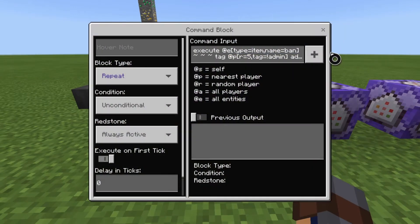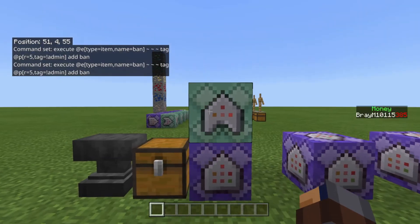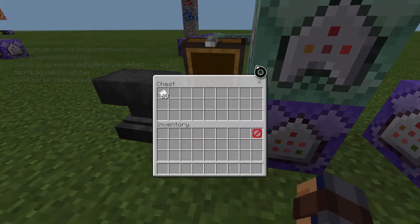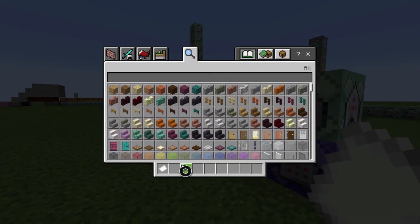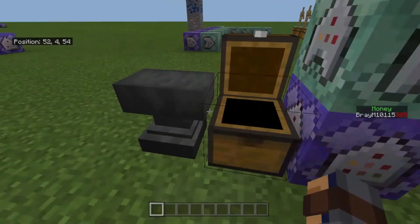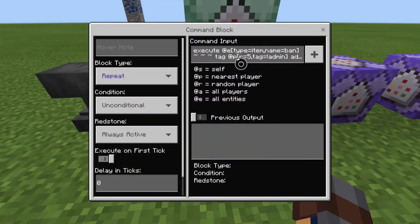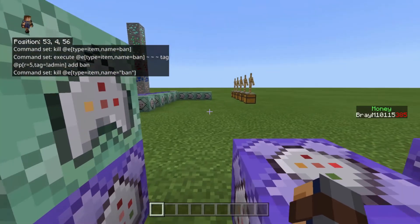So just copy that — it's repeat, unconditional, always active, zero ticks. That's that one. And I'm sorry if this tutorial is a bit rough, it's been a long time. Then the next one is gonna be chain, conditional, always active, zero ticks. And it's kill at entity type equals item name equals ban. So whenever it gives someone the tag, it just kills the item. As for the items themselves, you literally put them in an anvil and name them 'ban' or whatever you want to name them. Make sure whatever you name them, it goes into the name equals section. Some people ask why their name doesn't work — it's because it has a space in it. If you want, you can put quotes around it and it will work as well.